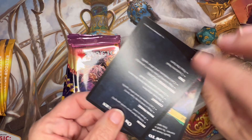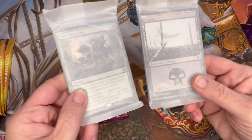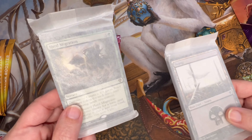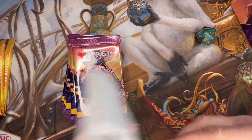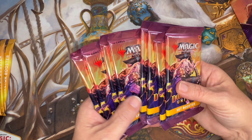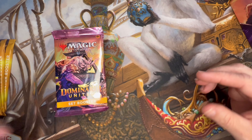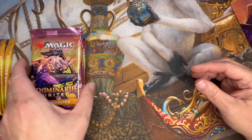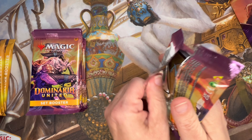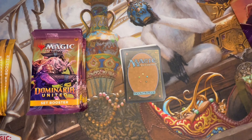We get some instructions as usual — nothing to write home about there. We get a couple packs of lands; this has Herd Migration, you can see it through. I'm not even going to bother opening it — they're land packs, there's nothing to write home about there. Then you have eight set boosters, so pretty cool. I think it cost $45 for eight set boosters, so a little under $6 a pack, which is what you're paying for them.